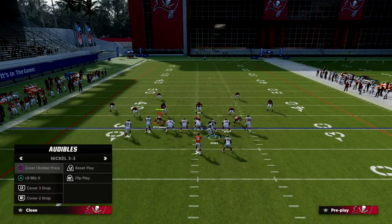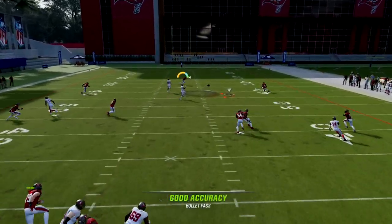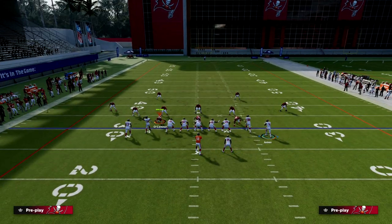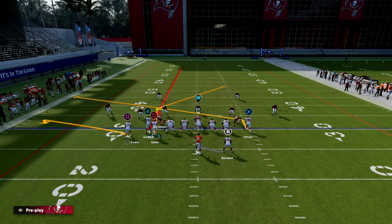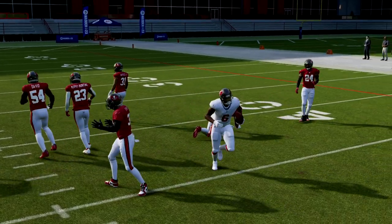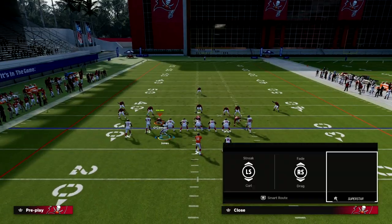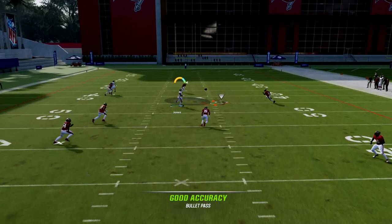When you get a zone defensive look like Cover 3, having all routes going the same direction is hard to consistently attack. That's where we come in with the meshing concept underneath — slant the tight end, streak Chris Godwin, and use the flat route to pull out the zone. So we have a quick throw to the flat, the seam streak, and the slant-post concept. Against Cover 3 — or even Cover 2 as you can see here — that post just gets into such a sweet spot against the defense. It doesn't really matter what they're doing; your post is going to find that natural soft spot.